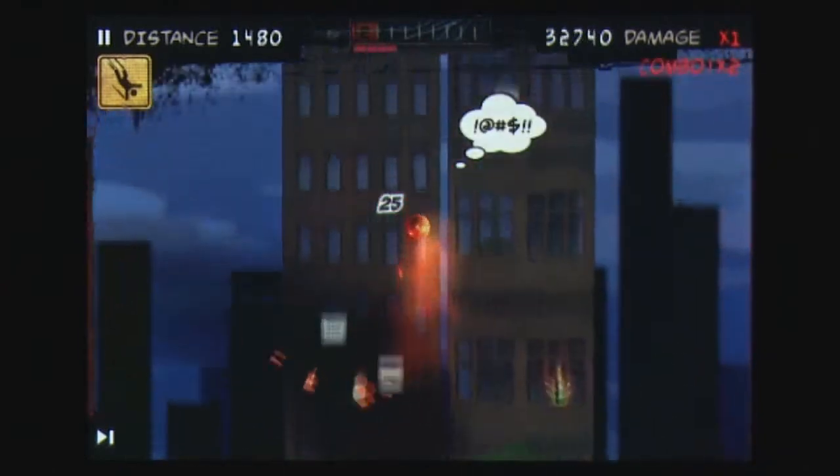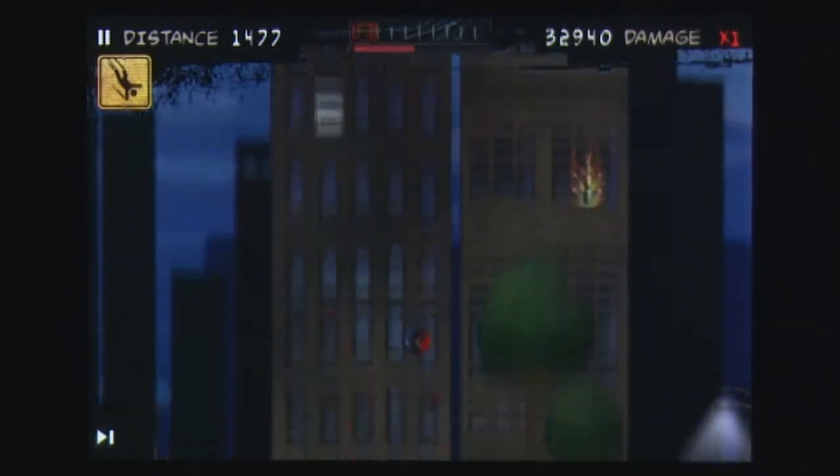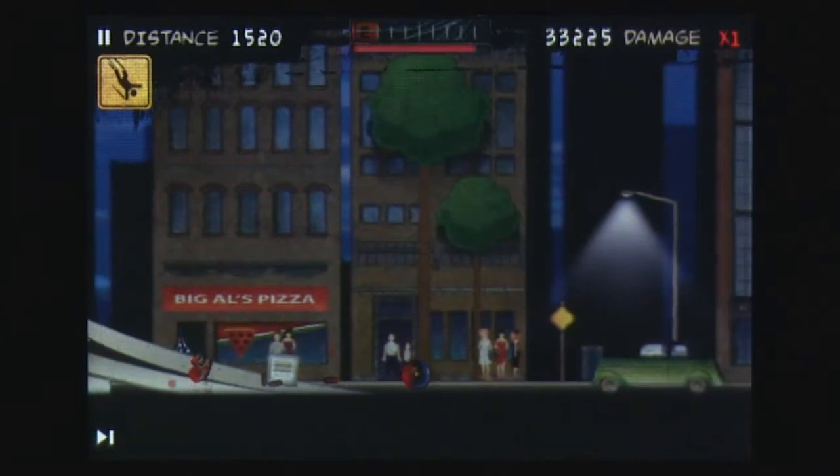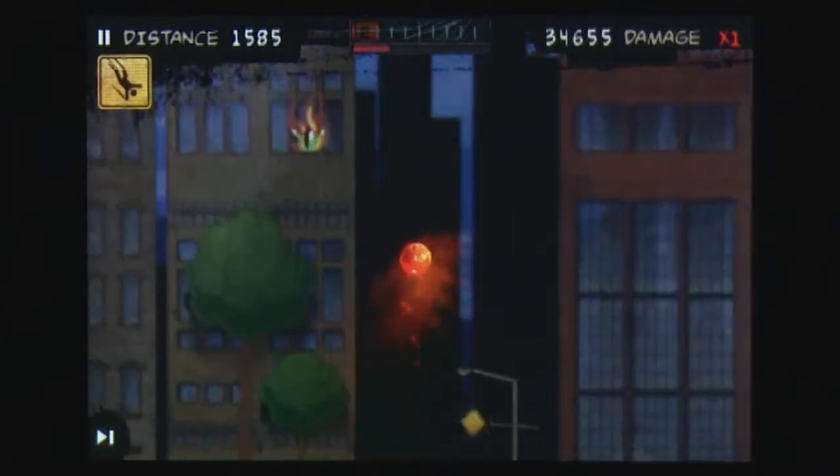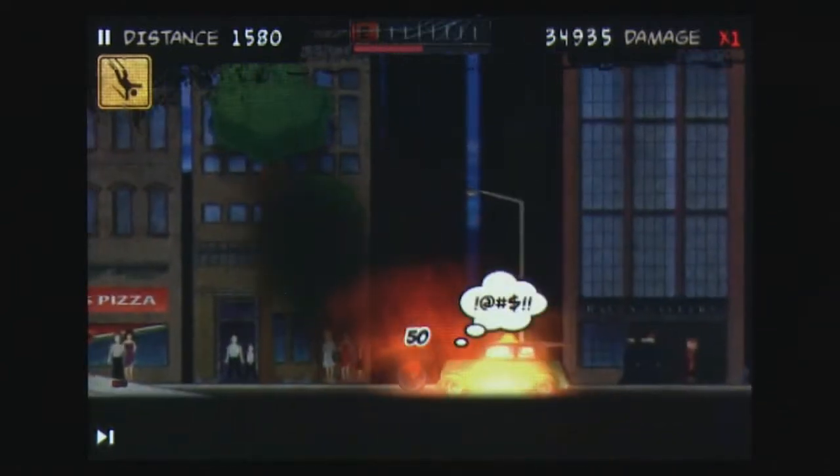To aim the cannon, drag your finger along the screen and press the button to fire. While in the air, you can tilt your iPhone for direction, use a jetpack for extra thrust, and self-destruct the cannonball at any time convenient.